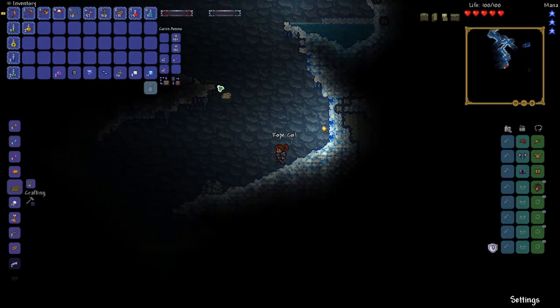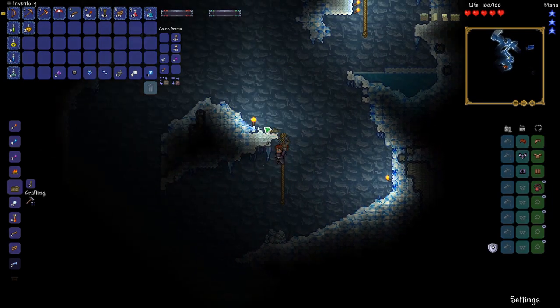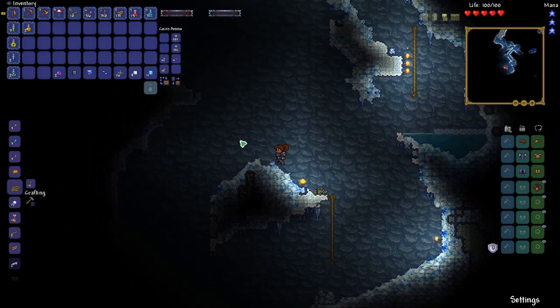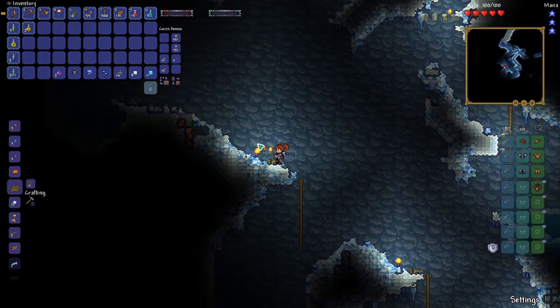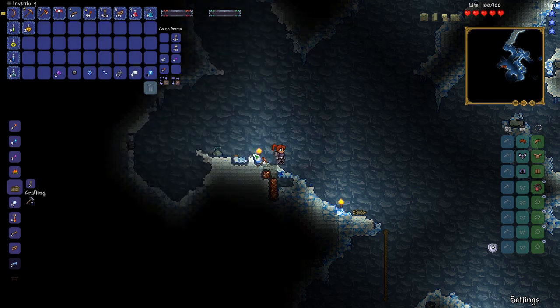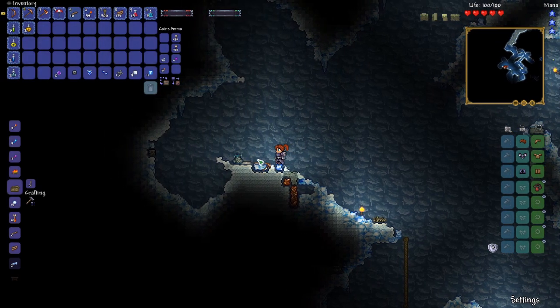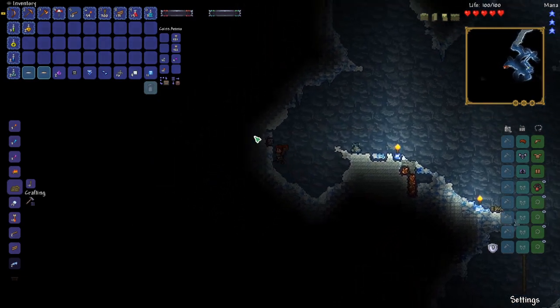If you use some of these ropes it just makes it easy to navigate, because one of the things that kills you most early game is when you've got enemies surrounding you and you're stuck without the mobility of a double jump or any hooks. Especially when... ooh, another trap right there. Two traps, actually. I think one of these was a boulder trap. Yeah, there should be a boulder right up there, and then a dart trap.